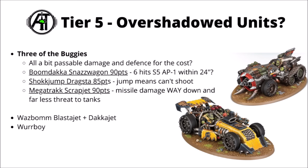Moving onwards and upwards in Tier 5, these units aren't quite so bad compared with the lower tier, but are still a bit overshadowed by various other choices. A few of the buggies, the remaining planes, and the Whirboy. The Orky Mad Max Buggy Brigade didn't really get much of a boost going into 10th edition — a lot of their damage outputs dropped, they lost the Ramshackle special rule, and perhaps most importantly, they lost the Speedwire special rules that allowed extra AP and extra shots with Dakka weapons.